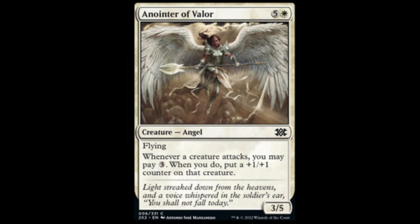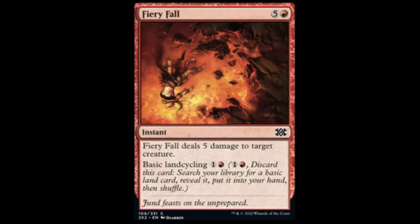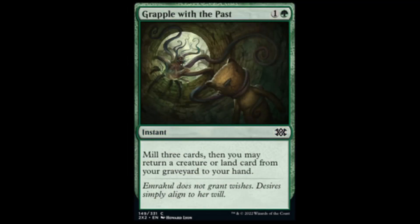Anointer of Valor: white and five for a 3/5, flying. Whenever a creature attacks, you may pay three colorless — if you do, put a plus one, plus one counter on that creature. Really good for draft. Fiery Fall: red and five — deals five damage to target creature and has basic land cycling. For red and one, you can basically discard it and search your library for a basic land. Next we have Grapple with the Past from the Shadows over Innistrad era: green and one — mill three, then return a creature or land card from your graveyard to your hand. Always good in draft.